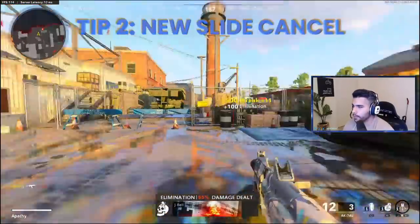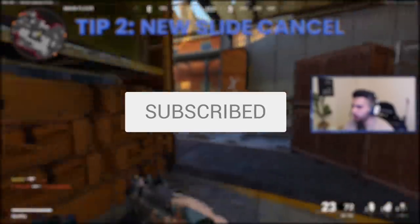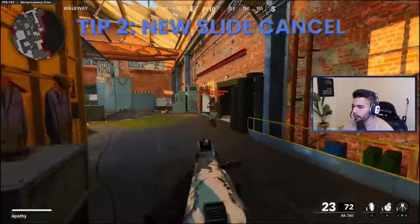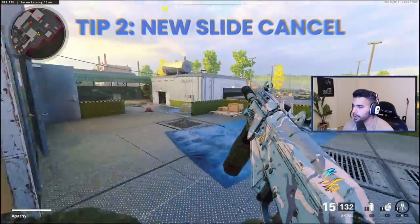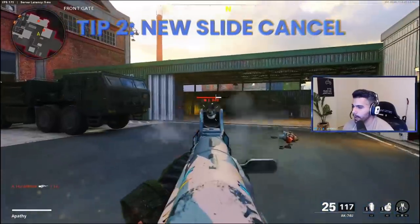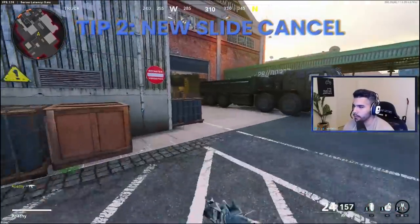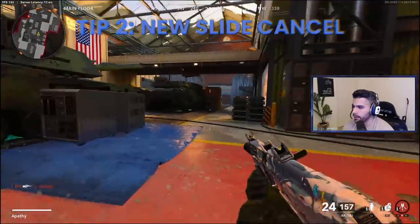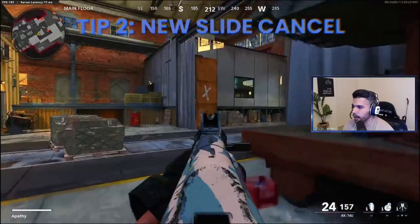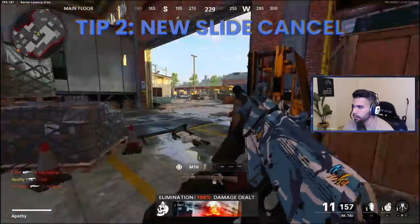Slide canceling in this game isn't quite as broken as in Modern Warfare — pre-aiming is actually huge here. The pull-out time is actually a little slower than a sprint-to-aim, so the main point of slide canceling now is to break the cameras. When you're running around the map and sliding, it makes it harder for enemies to trace you and hit easy shots. If there's a guy about to shoot you and you slide cancel across, he won't consistently hit those shots.